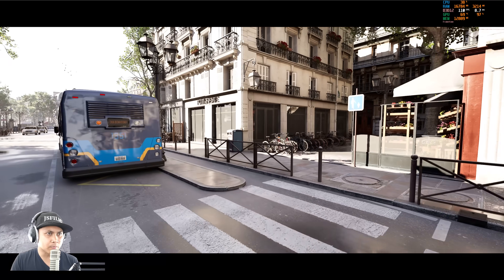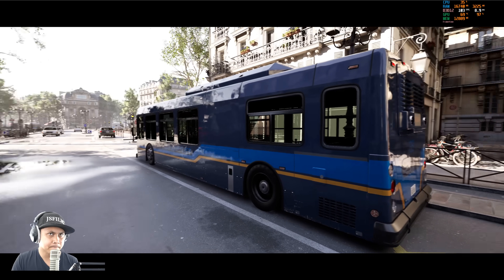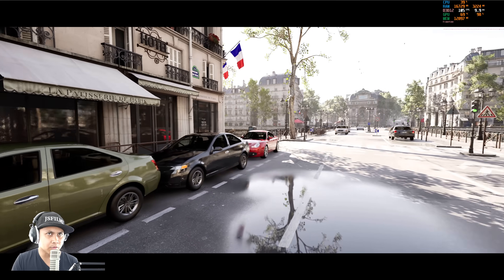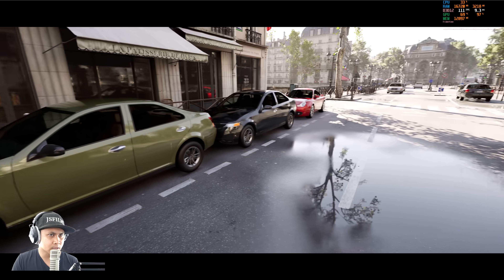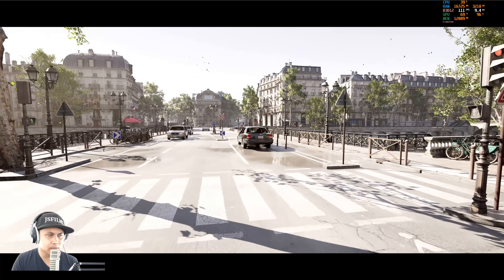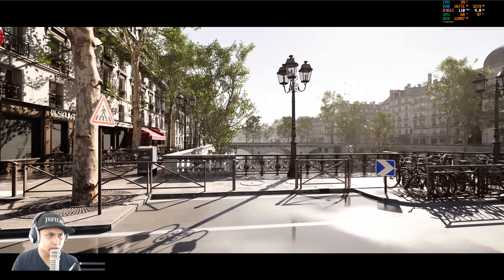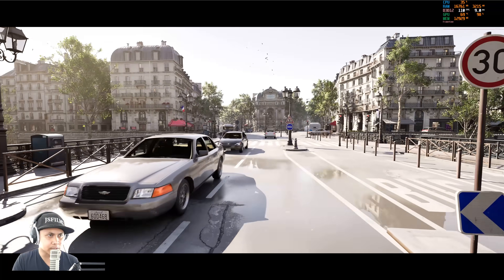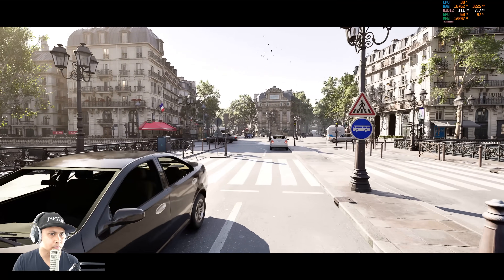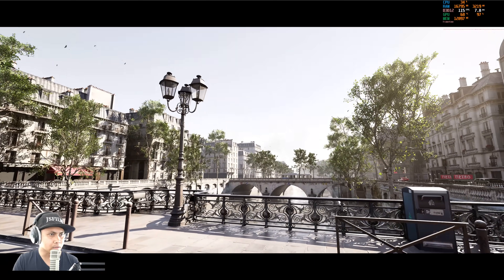Man, we got another project to mess around with - this is pretty exciting stuff. Getting about 97-98% GPU usage, getting 103 frames per second at 4K Ultra - that's not too bad. The Saint Michael statue is actually on the opposite side, and if I remember correctly, if you go left, that should be Notre Dame. It's beautiful - nice job guys.